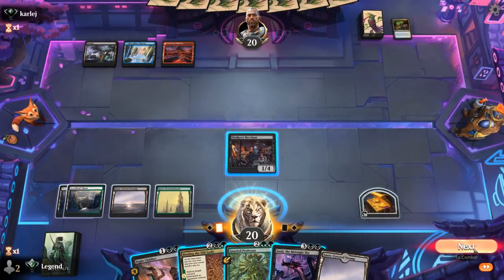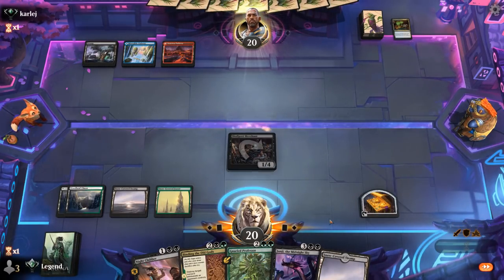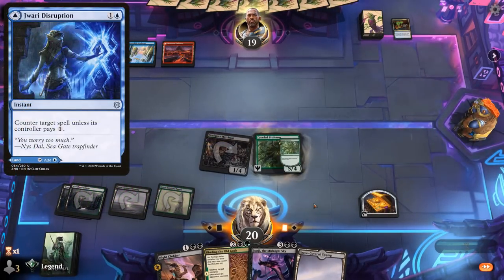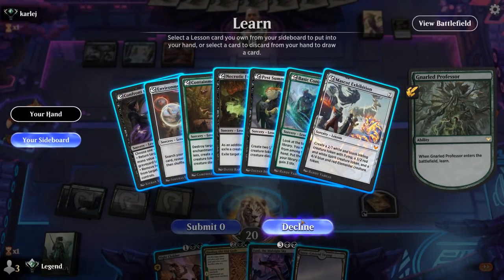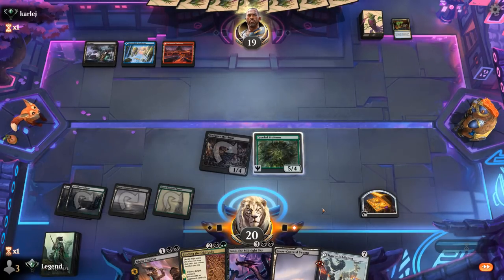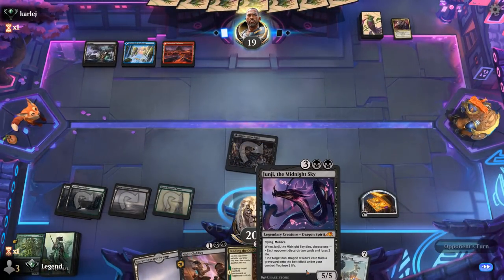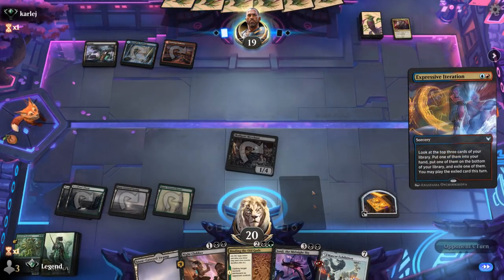For now we attack, play Professor, and hang on to our treasure — we can also pay for a potential Jewelry Disruption. We grab Mascot Exhibition from lessons. Since we have Binding, getting another land seems fine. Opponent has Maestro's Charm to take out Professor. Midnight Sky now has a nice target to get back from our graveyard, as our opponent keeps digging with Expressive Iteration. Looks more like a control deck so far, but they might still have reanimation elements.